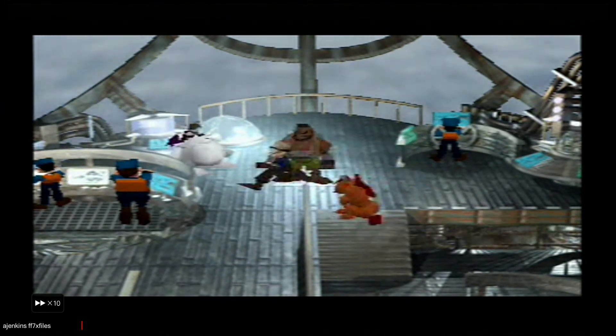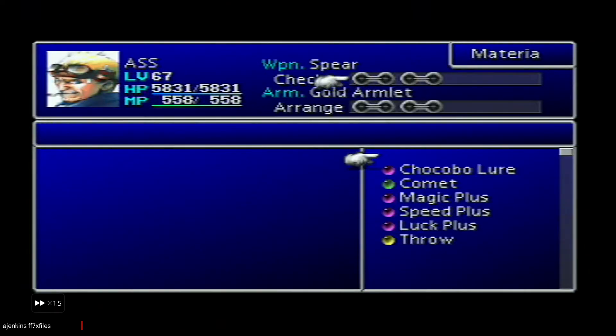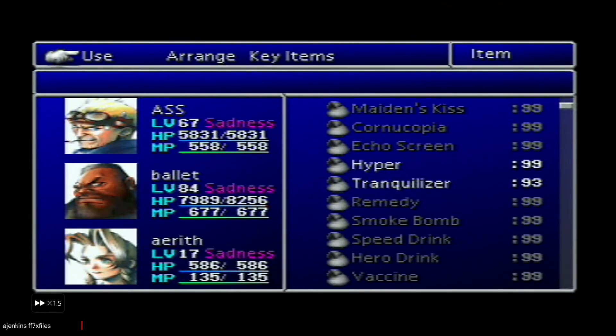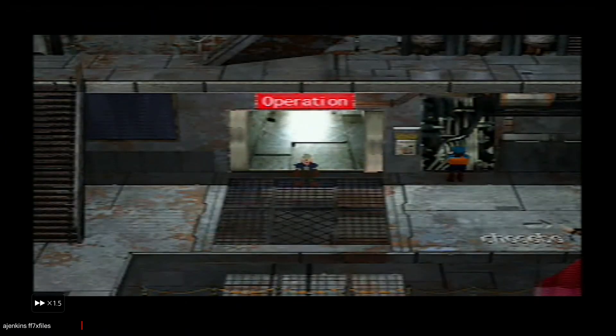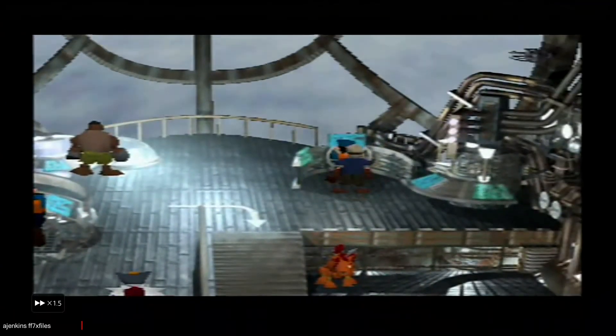This is something I didn't think would happen, but unfortunately the game will not allow you to do a double Yuffie before Diamond Weapon and the beginning of Disc 3. It will not allow it — it only triggers with Diamond Weapon and the start of Disc 3. For some reason it puts Yuffie back into the game, and we have got control of the Highwind.